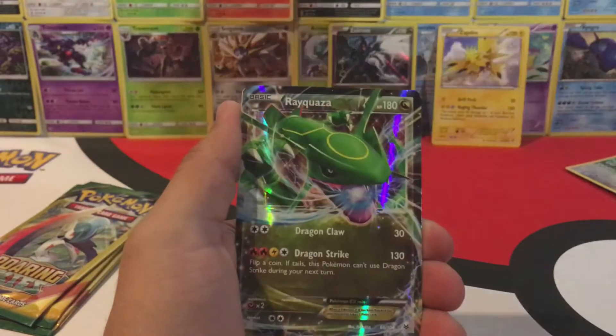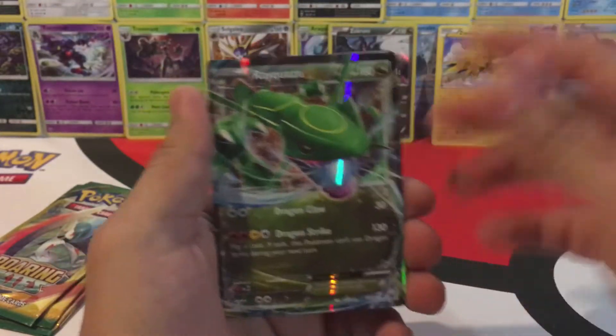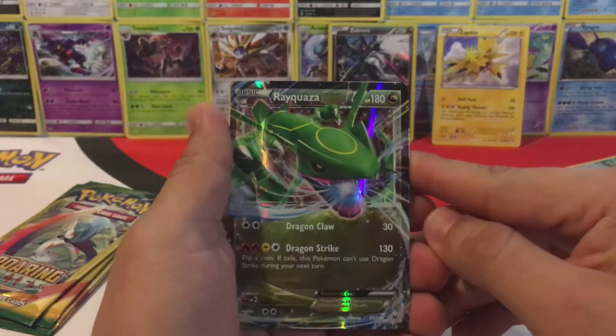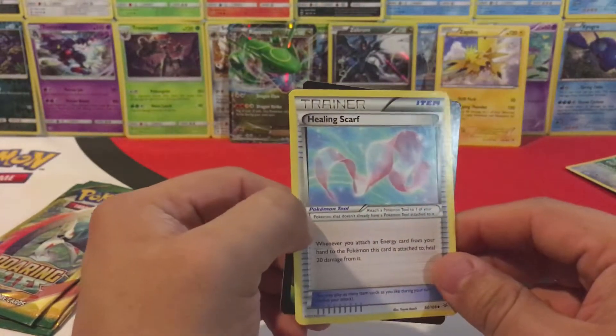We have a Wingull — wow — managed to pull a Rayquaza EX! I was just saying I wouldn't mind pulling this card. I'll put this one in the back — I still haven't found my sleeves, I really need to get those ready. And a Healing Scarf.